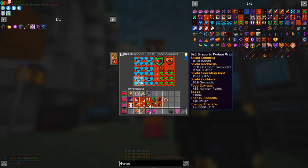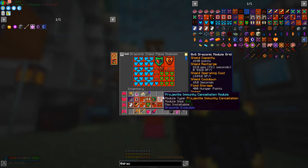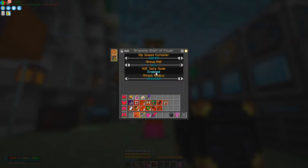I've got a draconic capacitor — don't really need that, it's just full of draconic energy modules. Going back to the HUD, I'll set the shield to always show. The other one we've got here is the staff of power. You can control different things — I've got an attack radius of 10 by 10, so if you hit something, within a 10 by 10 range around it you'll also attack the same mobs. Quite handy when dealing with the guardians — they're nasty.